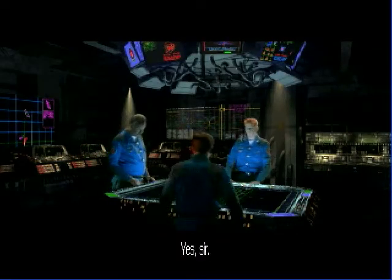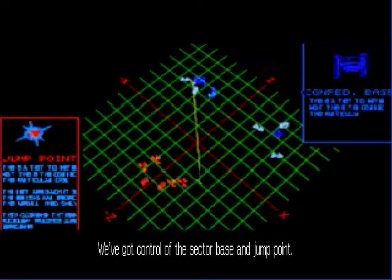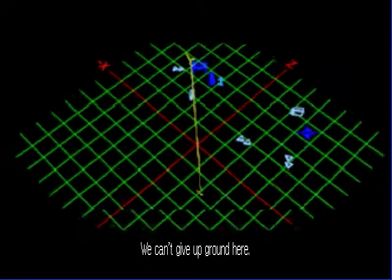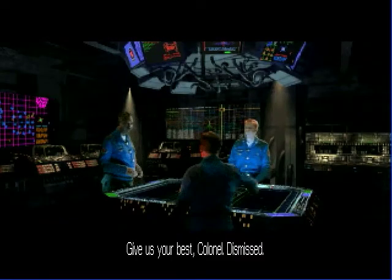Let's get started, Colonel. We've got a simple job ahead of us. We've got control of the sector base and jump point. The Kilrathi want that control. Let's keep them at bay, gentlemen. We can't give up ground here. Give it your best, Colonel. Dismiss.